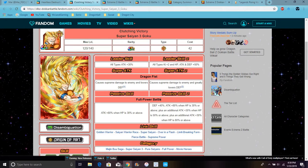His link sets are — I'm really tired today — Golden Warrior, Super Saiyan, same warrior race, Super Saiyan, Over in a Flash, Legendary Power, Fierce Battle, Supreme Power. His categories are Buu Arc, Super Saiyan 3, Pure Saiyans, Full Power, and Movie Boss.